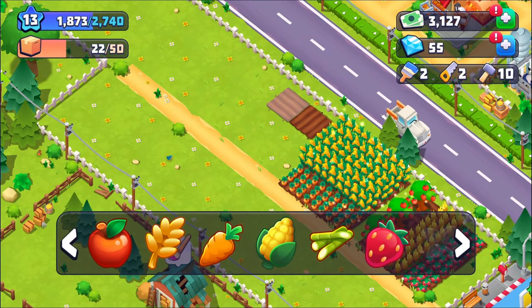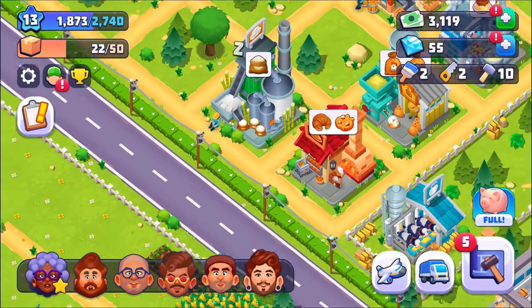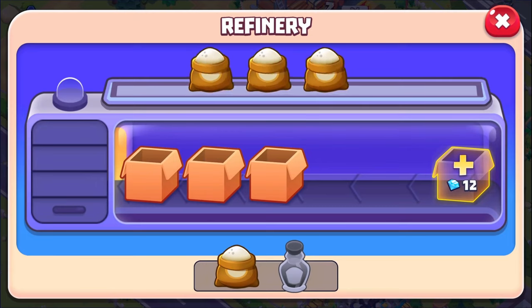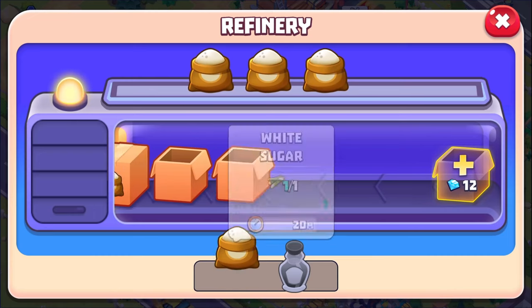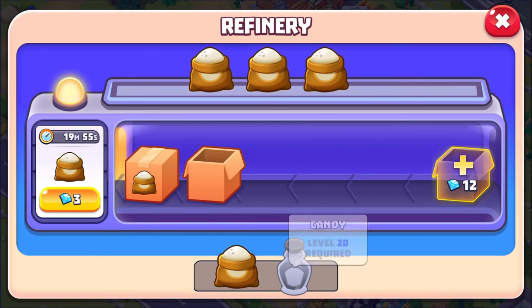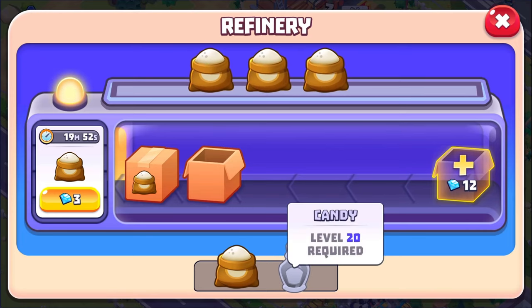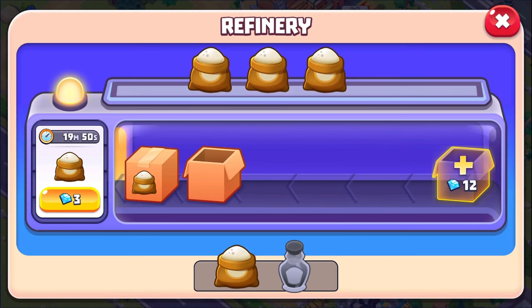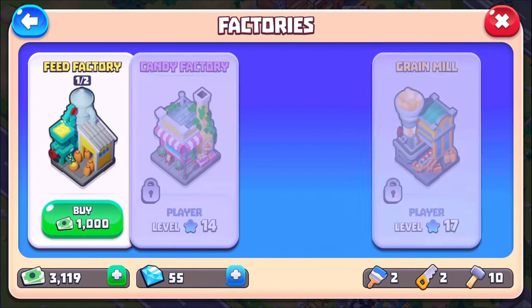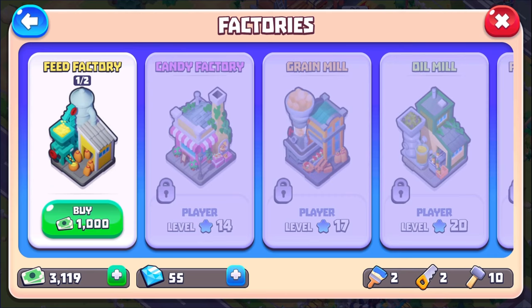I only need two for the sugar cane because I really don't use it for very much. As I understand, there's a candy factory coming up really soon. We have candy — is that like a bottle of candy? I was expecting like a syrup or something like that. That's kind of weird, because one of the factories coming up is a candy factory and I'm not really sure how I'm manufacturing candy.